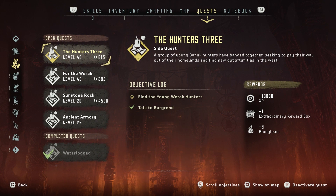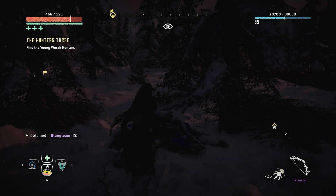Secondly, side quests. I normally like to do my side quests and then if I get close to a map area with blue gleam, I'll go off the path and do it like that.